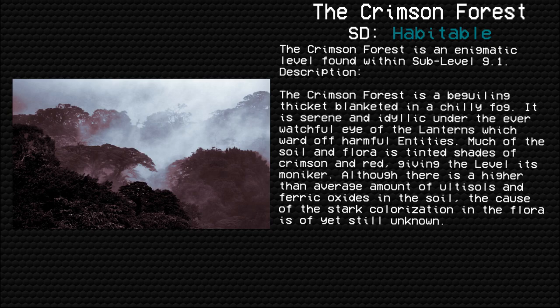The Crimson Forest is an enigmatic level found within sub-level 9.1. The Crimson Forest is a beguiling thicket blanketed in a chilly fog. It is serene and idyllic under the ever-watchful eye of the lanterns, which ward off harmful entities. Much of the soil and flora is tinted shades of crimson and red, giving the level its moniker. Although there is a higher-than-average amount of altisols and ferric oxides in the soil, the cause of the stark colorization in the flora is as yet still unknown.